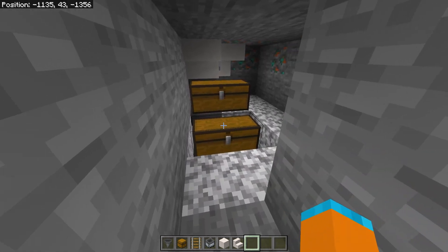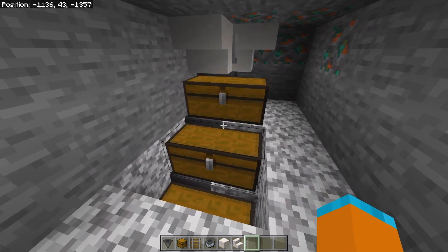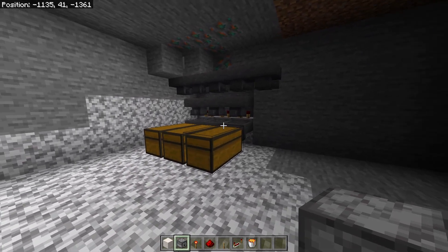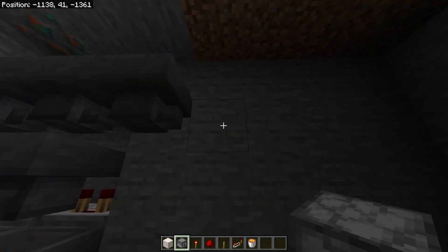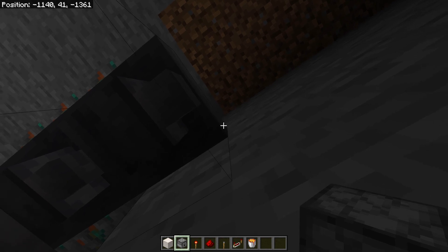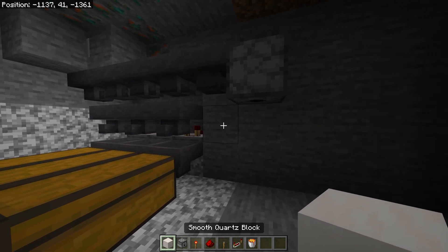Then you can place some more chests for more storage. But if you want an automatic storage system, click the video in the top right to make that. If you did make the item sorter, I'll show you how to make a bin so all the golden swords get burnt in the lava. So go onto this last hopper here and have a dispenser facing down.